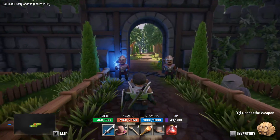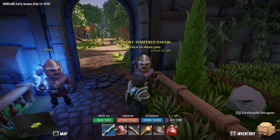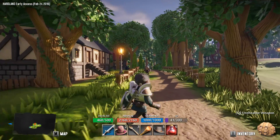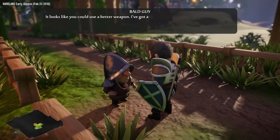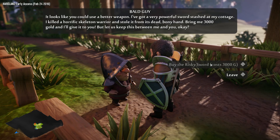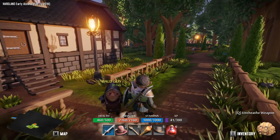What do we got over here? That's a pretty sweet-looking weapon you got. 'My father was a guard, I've been a guard all my life, and my children will become guards.' So I guess we're in the town now. Q to unsheathe our weapon. Bald guy: 'It looks like you could use a better weapon. I've got a very powerful sword stashed in my cottage — killed a horrific skeleton, stole it. Bring me 3,000 gold?' I've only got 200 gold — that ain't ever gonna happen. Sorry, bald guy.